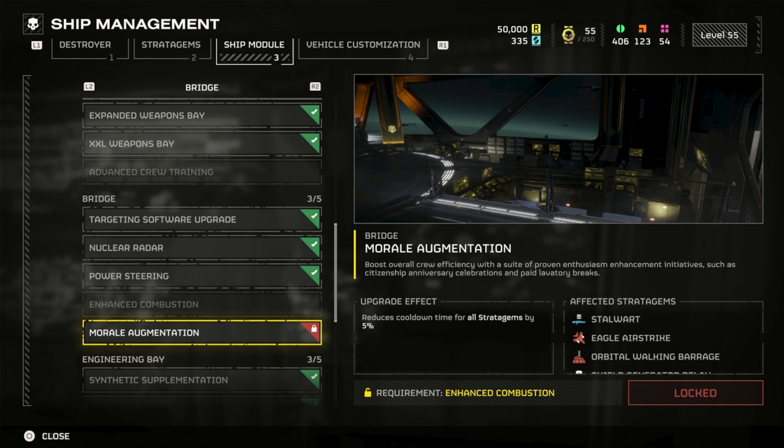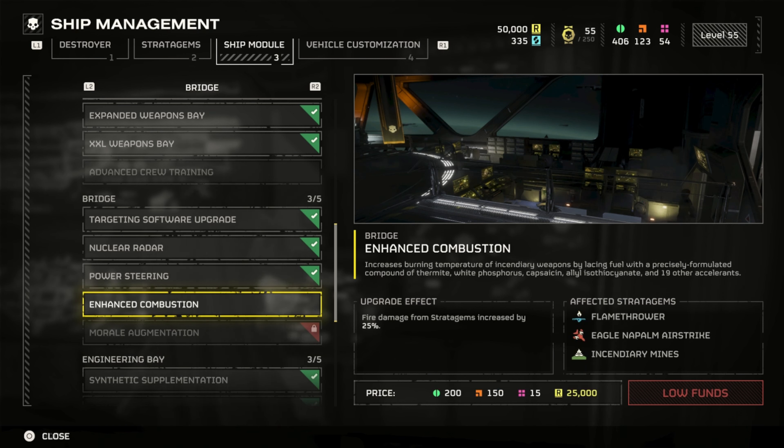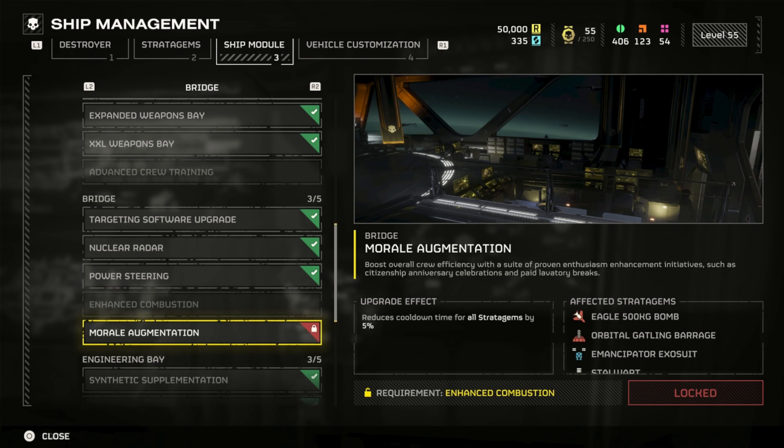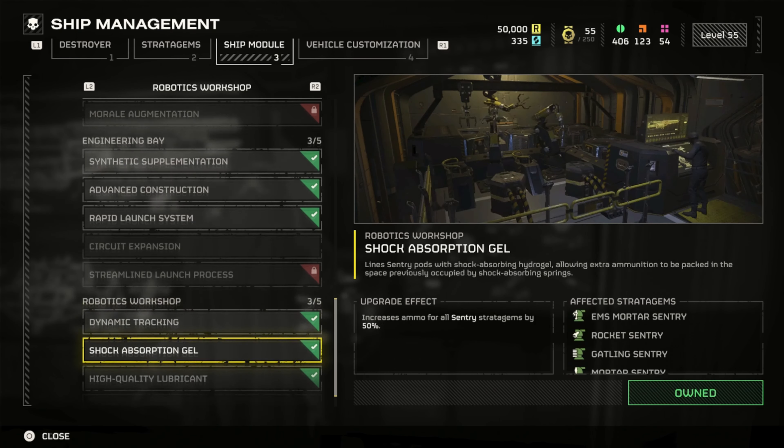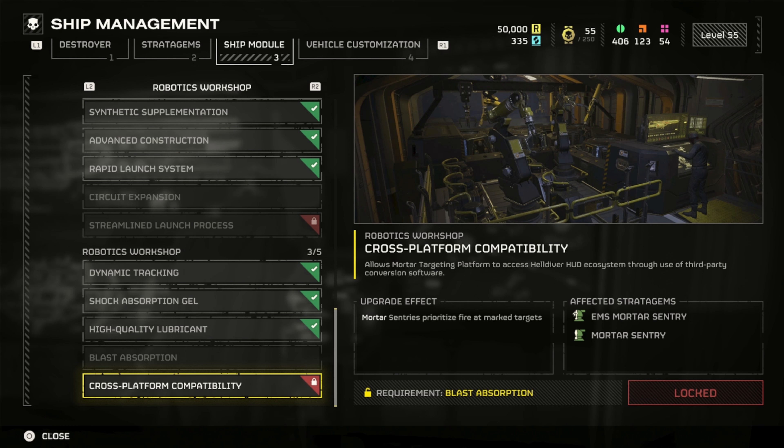Morale Augmentation reduces cooldown time for all stratagems by 5 percent — that says all stratagems, so that's one to work towards. Unfortunately we've got to get through some stuff to get there. Streamline Launch Process: all support weapons and stratagems launch immediately once called in, which is great because it does include the Quasar, reducing overall deployment time. You can just call down the Quasar immediately and then throw your shield out somewhere else.